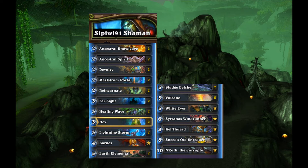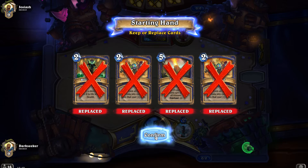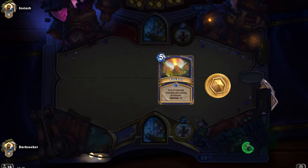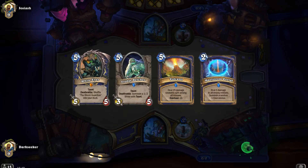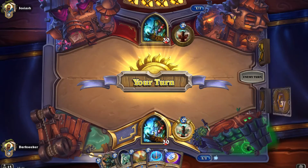We're going to look at this deck in action. It is Wild mode, because we're playing cards like Sludge Belcher that have rotated out, and Kel'Thuzad. But this is a really fun deck. It needs a little bit of luck with draws sometimes, but with the healing potential it can be really hard to die. Volcano is another really good AoE card in this deck — that lets you survive a little bit longer too.